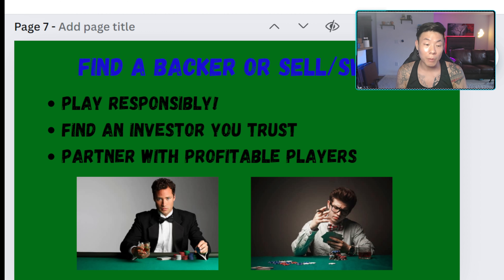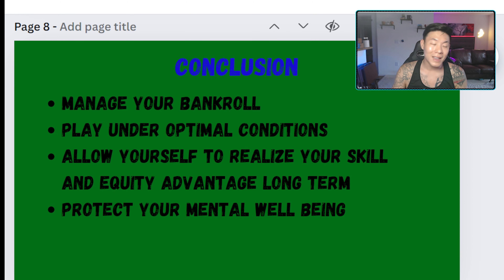Keep a consistent budget no matter how much you're winning. The next tip is to get staked, find a backer, sell pieces of yourself, or swap action with friends you trust. If there aren't smaller games around and you can't drop in stakes, it may be wise to look for someone you trust to stake you, or swap action with players you trust, or sell pieces to people who know you're a profitable player. All of these are good ways to lower variance and help you continue playing long-term without risking going broke.